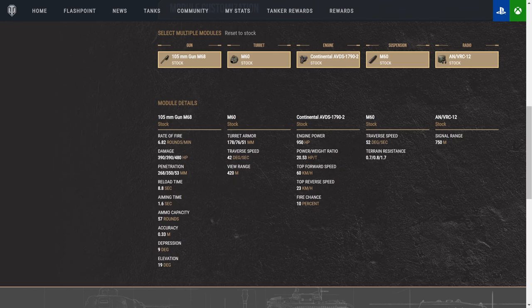Jumping over to the turret: we have 178 frontal armor, 76 side armor, and 51 rear. So at the right angles, it's still an auto ricochet — it is a round turret, so keep that in mind. Even though you have 178 on the front, the way it rounds off helps get those auto ricochets, especially if you're using your 9 degrees of gun depression.